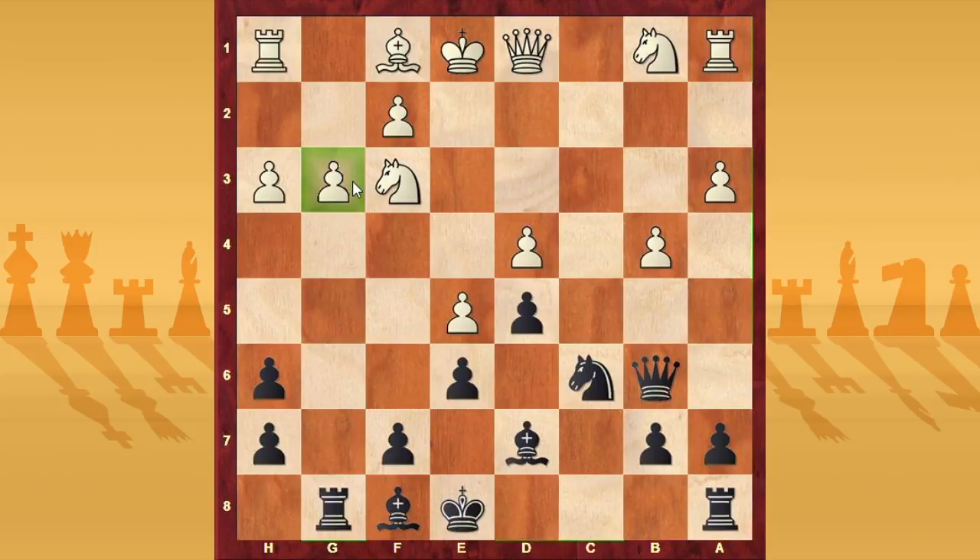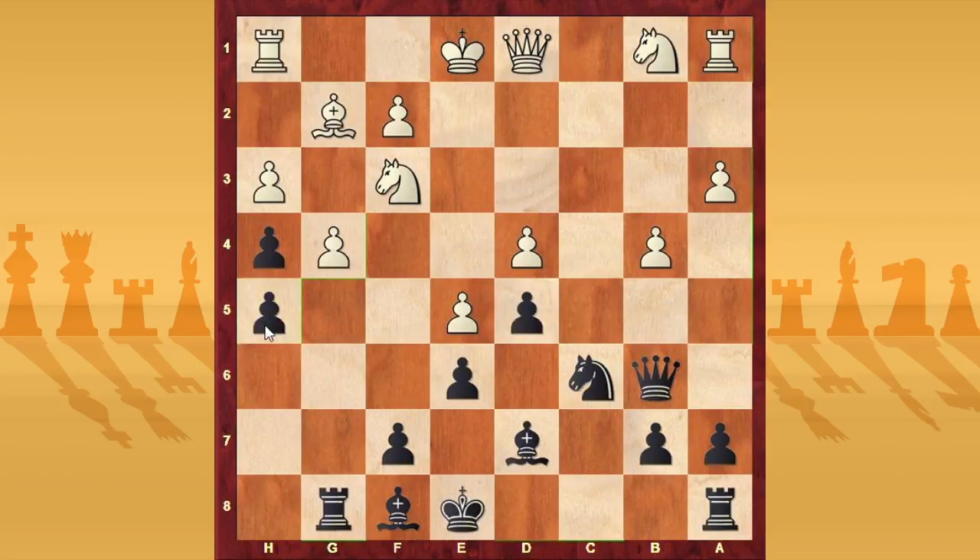After g3, a very nice plan for black is to play h5. With h5, the idea is to exploit the fact that the knight on f3 is overloaded — the knight has to defend both d4 and h4. So if white plays bishop g2, you can simply play h4, and this is good, because after g4 you can play h5 and have very good pressure against the pawn g4.